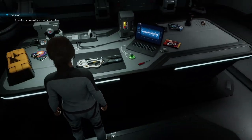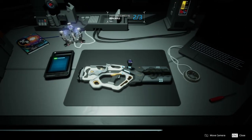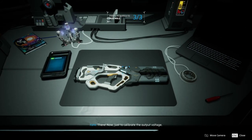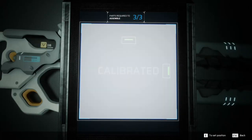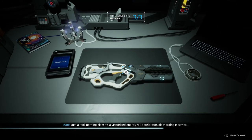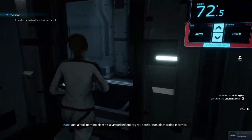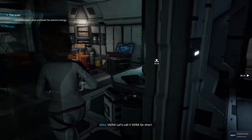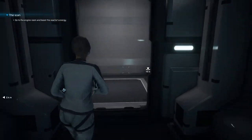Yeah it's like identical to some of the puzzles. And there's the power source — oh, so close, there we go. That looks like a space blaster. Just a tool — nothing else. It's a vectorized energy rail accelerator. Destruction work, let's call it. Get to the engine room and boost the reactor's energy.